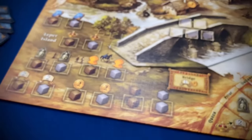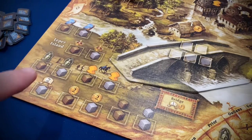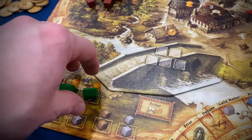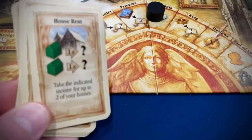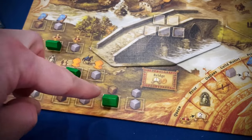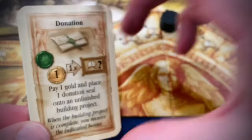When building houses, you can never monopolize a single area. There are groups of two house spots that give the same benefit — like two coins or two points — and you can only have one house of your color in each section. Once your houses are built, you play the house rent card to collect the bonuses your houses earn for you. If you have three houses, you can only collect two of those bonuses — you pick which two.